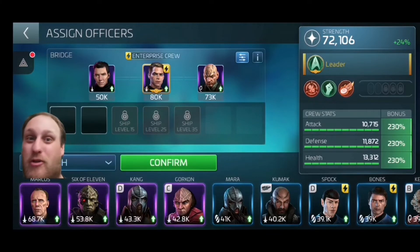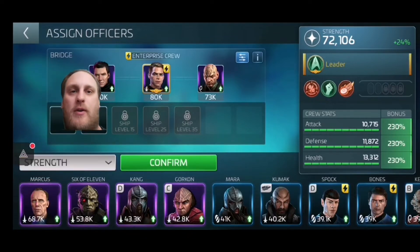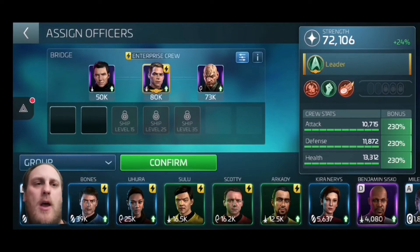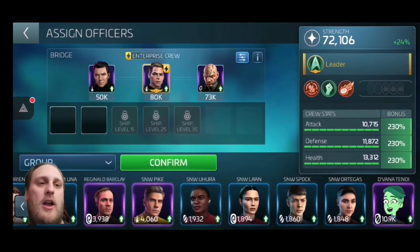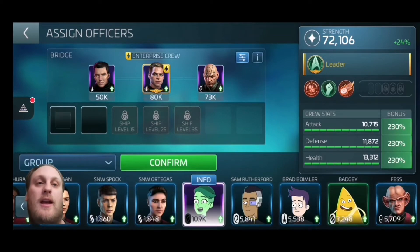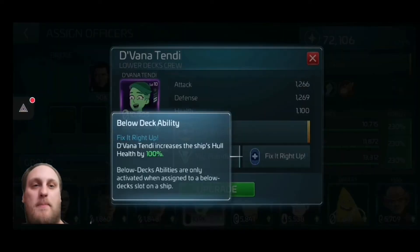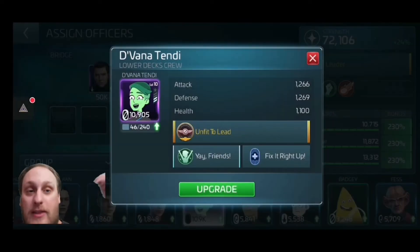All ships have different percentage amounts. I'm going to scroll them all for you later — every single ship from the Rialto up to the Enterprise D. Now, there is one officer you definitely need: Divani Tindi. The reason is her lower deck ability — she will increase your ship's hull health. So forget those stats — she's an add-on to your lower decks.